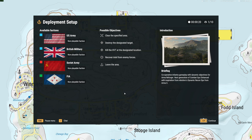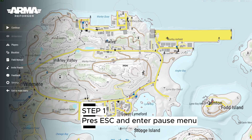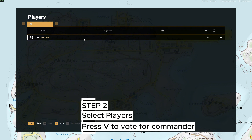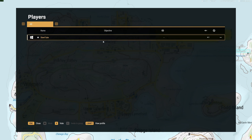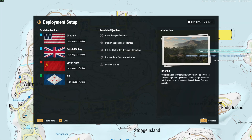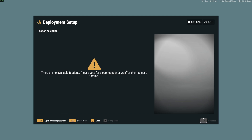So once you've joined and set it up on your server, the first thing you want to do is hit the pause menu. Then you're going to go to Players, and you're going to vote for yourself by pressing V to be the commander. This is very important because if you don't do this, you can't choose your factions and the rest of it gets confusing. So once you're commander and set up, then you can go continue, and then continue here.